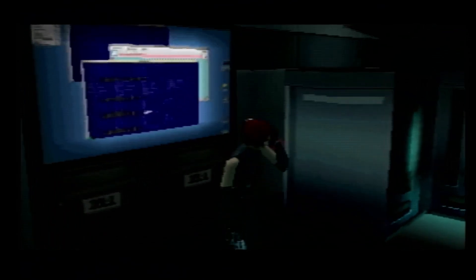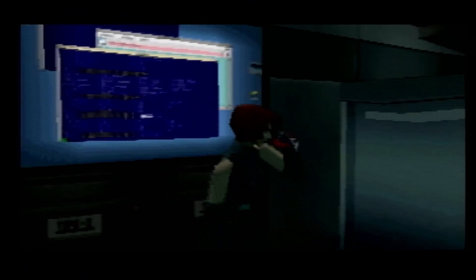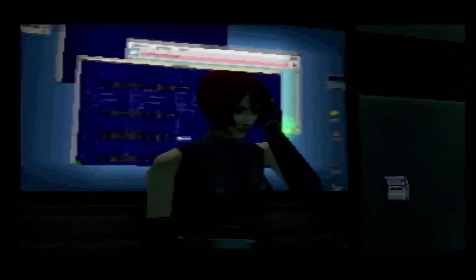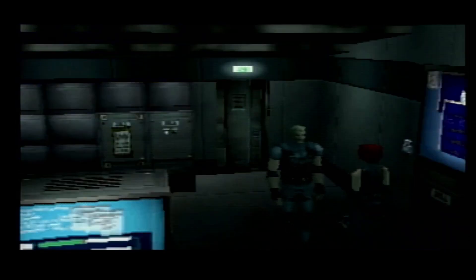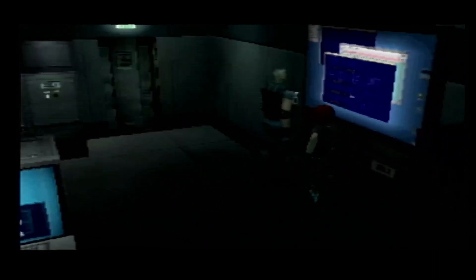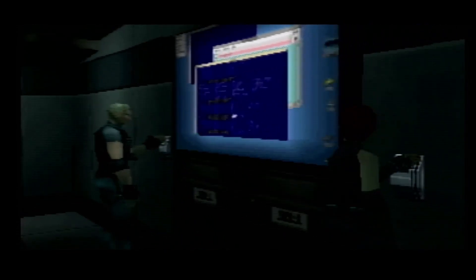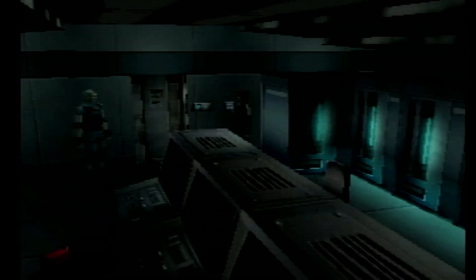I finally made it to the entrance of the doctor's lab. Good work. The door looks like it needs two people working in tandem to unlock it. Sit tight, I'll be right there. So, what's our status? Here, take this. Ready? Okay, on three. One. Two. Three. Aha! Open sesame.